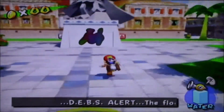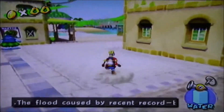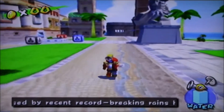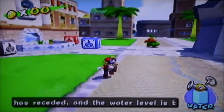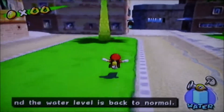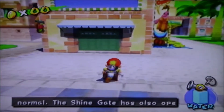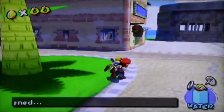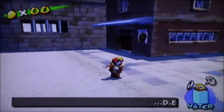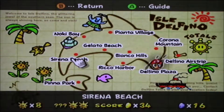Hello everyone, welcome back to Super Mario Sunshine. My name is Dario. Last part, we did kind of a montage of a lot of red coin secret missions that were pretty much just the same levels we already covered during the playthrough. And during that part, I covered the development of Super Mario Sunshine. This part's going to be kind of a part two, because now we're going to be tackling the blue coins in many of the various areas of Isle Delfino.